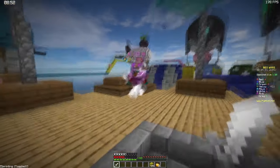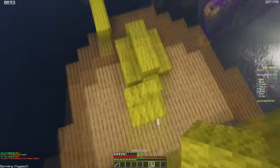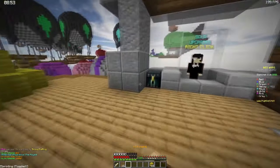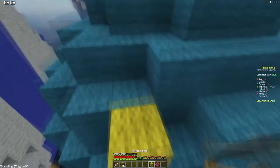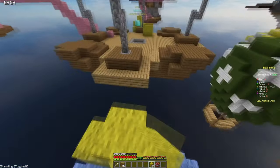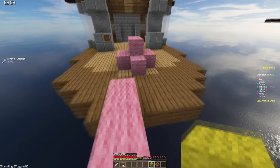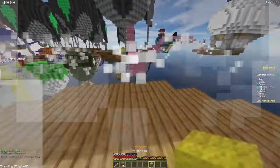Oh, he has an iron sword. He's at four hearts. Out of my game — he tried it. He has shears, that is a big problem for me. Let me quickly grab a TNT. Oh, I got his bed! I got his bed and then I can void. Maybe get my bed protected too. I ate all the speed in the world — I can probably outrun him. I don't want to void.